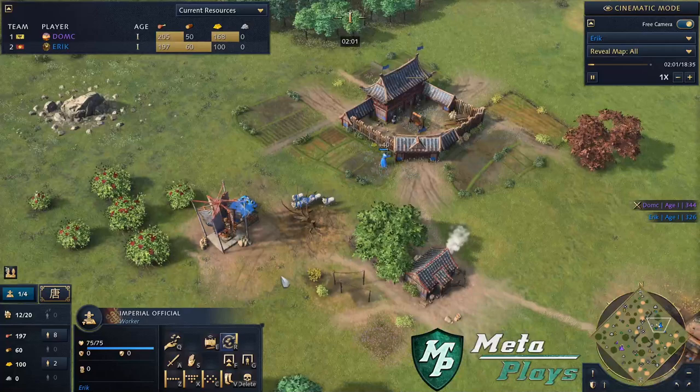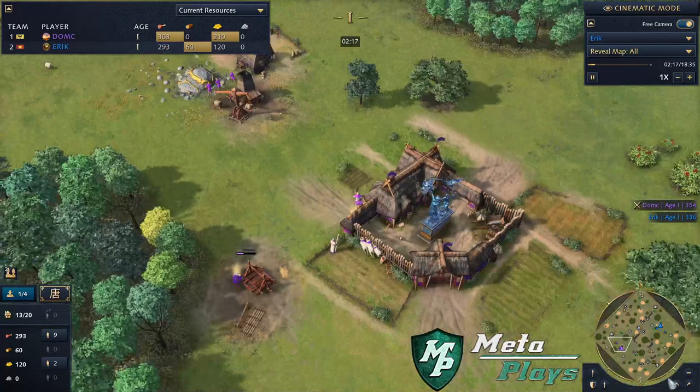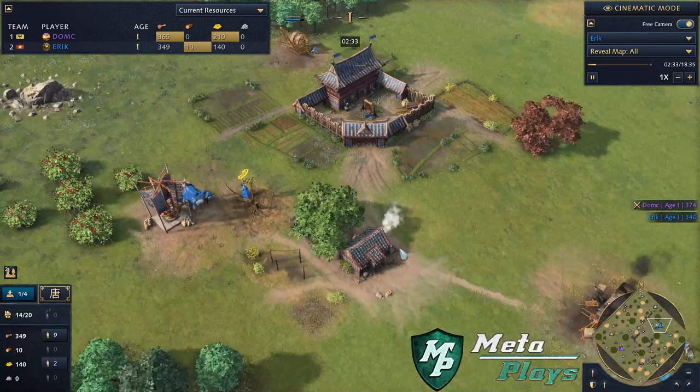That 20% drop-off, plus the gold gathering, is coming in handy for Eric — really paying for that official quite early on. The prelate is a starting bonus for our HRE player. DOMC is going to add his lumber camp now, bringing some more sheep back home. Both players have gone for one scout — actually it looks like DOMC has gone for two. And Eric is adding a lumber camp when he started his gold gathering.